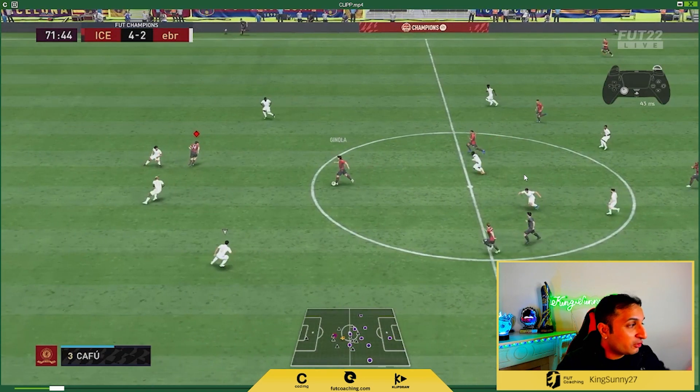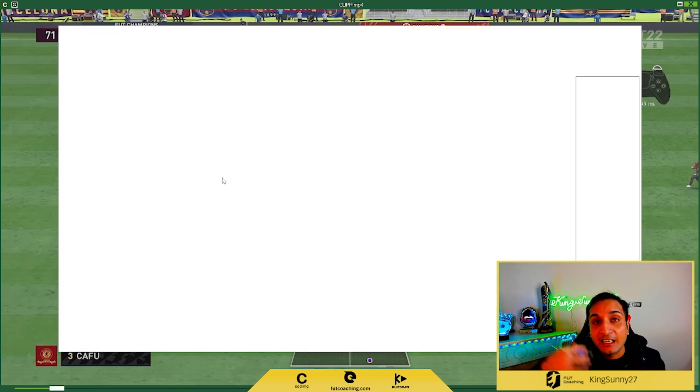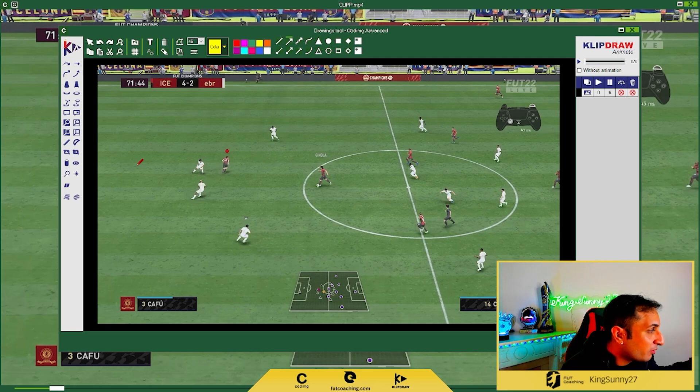And then you make a run. You see over here it would be very hard for me to make a run with Cruyff manually so quickly. So we use the player lock. Because we now use the player lock, we manually go into the space. Remember, FIFA is about exploiting the space and finding the space. This is what the player lock allows you to do — write it down. It allows you to find the space and exploit the space.